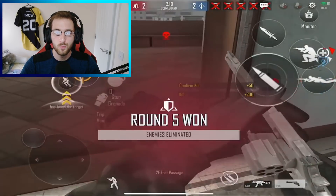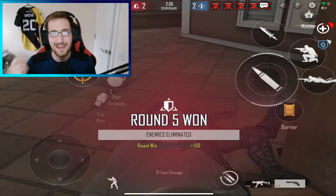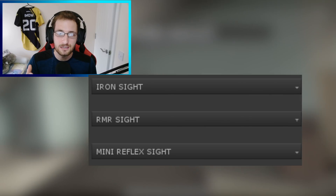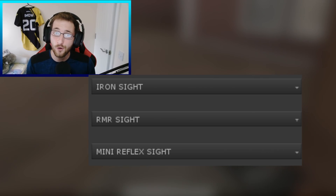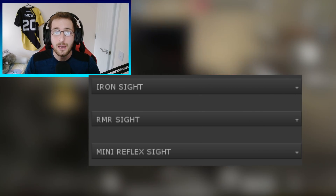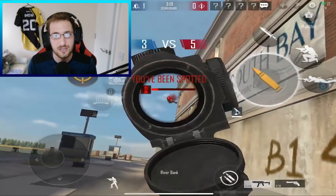We are now at the final part of the video — discussing the scopes in the game. Let's take a look at the pistol sights first. Steve has confirmed three options: pistols will include iron sights, RMR sights, and mini reflex sights. Unfortunately I haven't got any screenshots of those pistol sights, but I do have screenshots of the assault rifles, SMGs, LMGs, and sniper rifle sights.